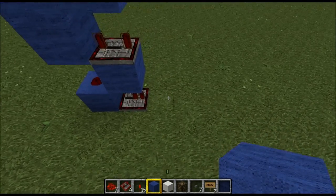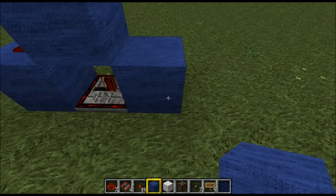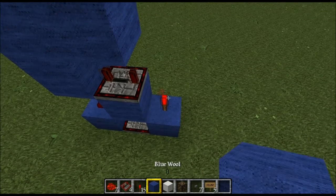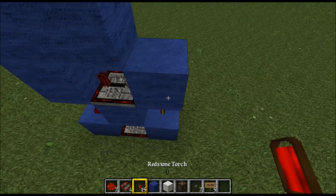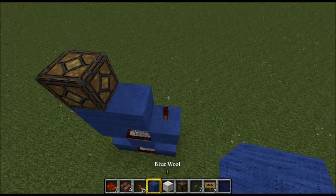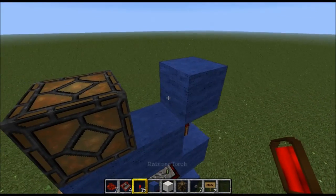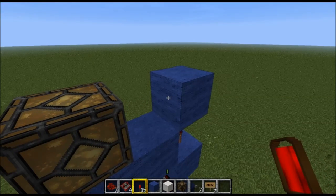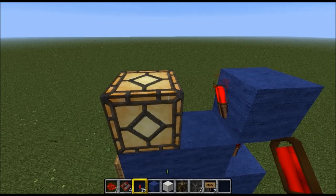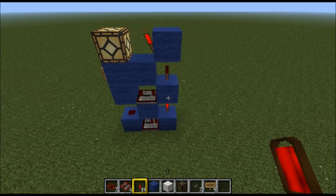Now at the bottom repeater, place another block. Then on top of that block, place a redstone torch. Then on top of that redstone torch, another block. Then on top of that block, another redstone torch. Then on top of that redstone torch, another block. Then facing frontwards towards the redstone lamp, on the front of the block, place another redstone torch. The front redstone lamp should light up. And that is what we are currently up to.